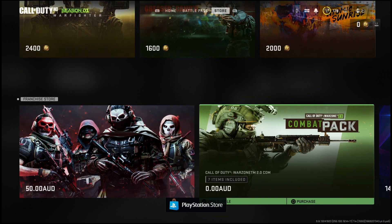What you'll do is just simply scroll over to the store and tucked away at the bottom you should see a Combat Pack. All you'll have to do is just simply click on this and download it. It will be completely free and I do believe the only requirement is that you just have PlayStation Plus.